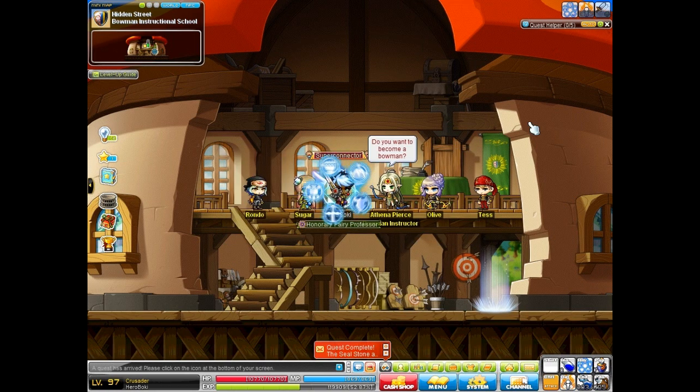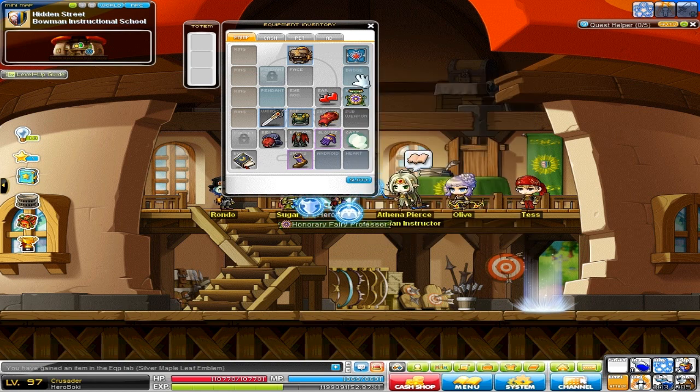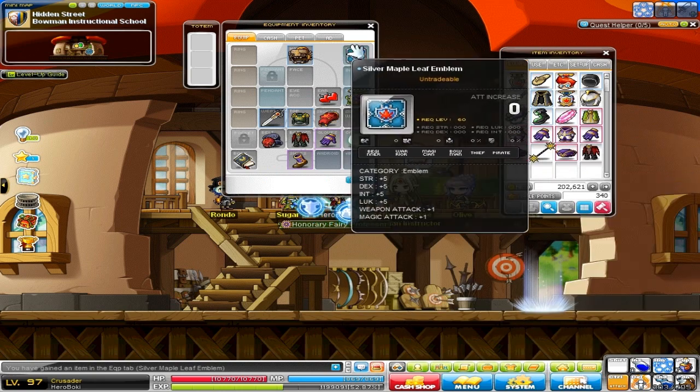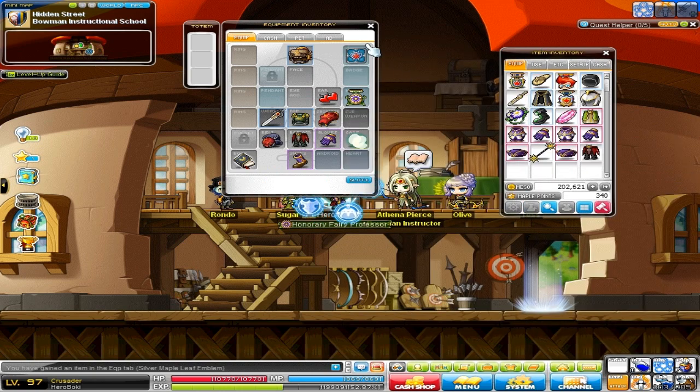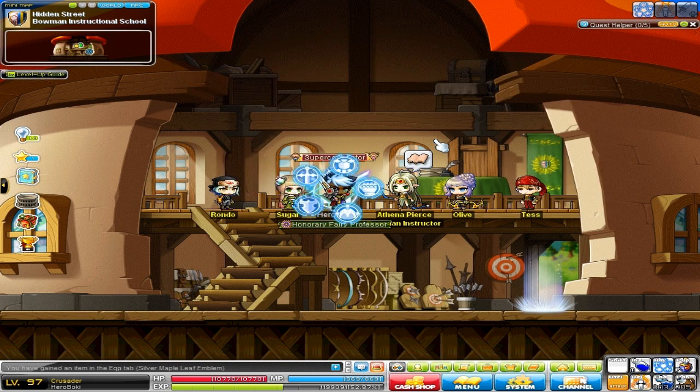I was about to ask where is the warrior, because I see the thief, the magician, the bowman, and the pirate — but then I realized I'm the warrior. Oh, that is actually pretty cool. So I got rewarded a silver maple leaf emblem, and it's actually a whole other slot — the emblem slot. I didn't know you could actually equip emblems — that was a thing. But apparently emblems is the thing here; it's different from badges. That's pretty awesome — got an emblem.